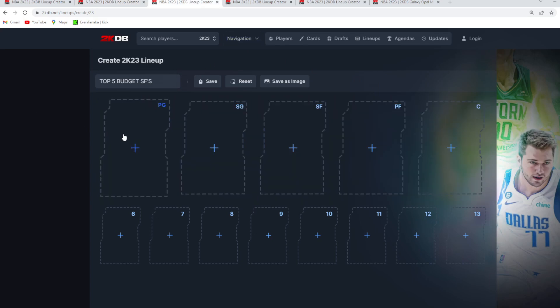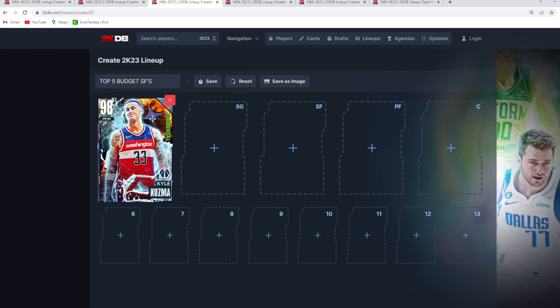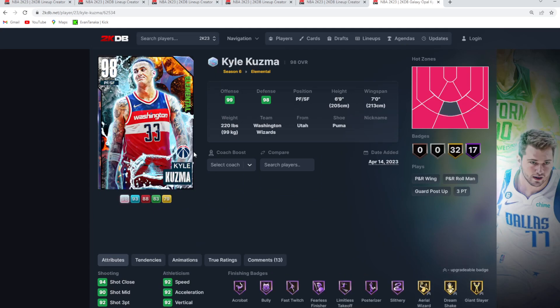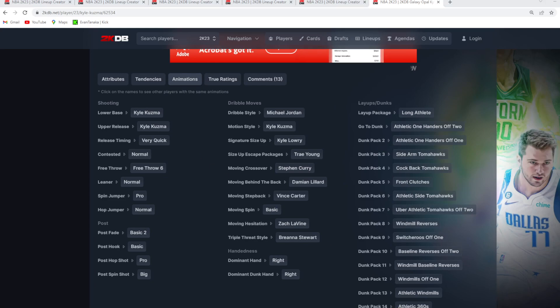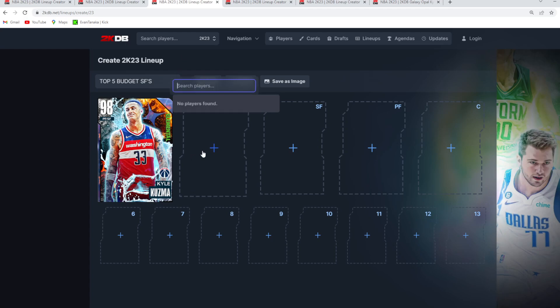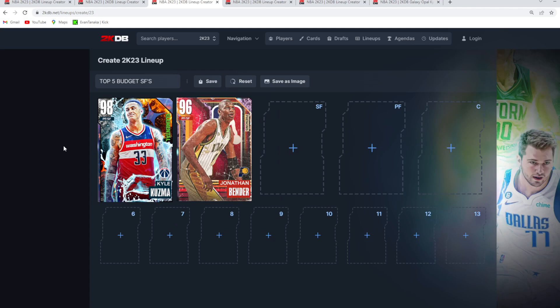Moving to the top five best budget small forwards — number one has to be the Galaxy Opal Kyle Kuzma. The hero version is around 40 to 50K so that's a bit too expensive, but this version is only about 15 to 20K. He's 6'9 at small forward with a 7-foot wingspan, has elite level jump shot and knocks down threes at a super high level. He's got the Kyle Lowry size-up and the Trae escape, so his movement is really good.